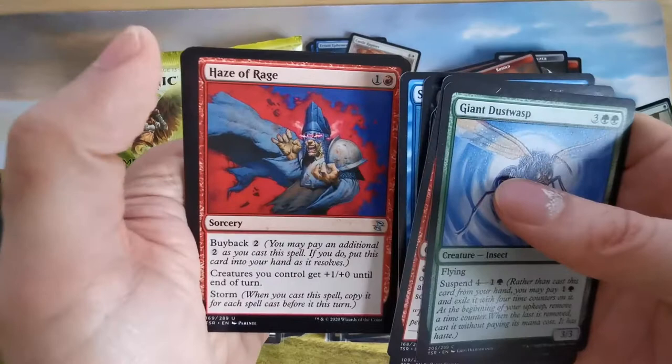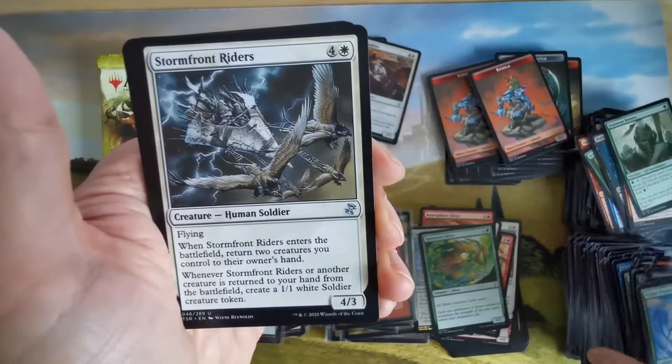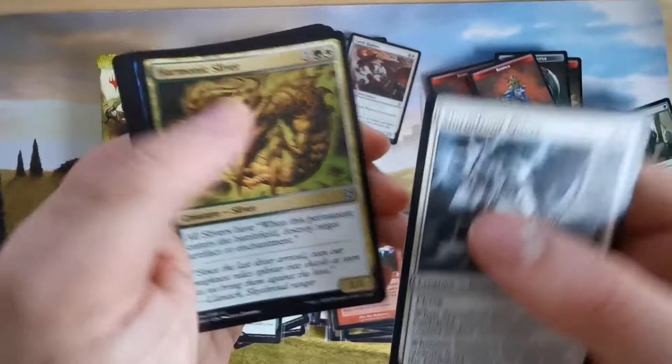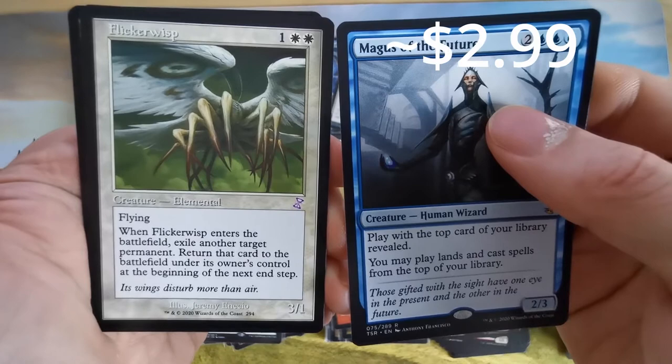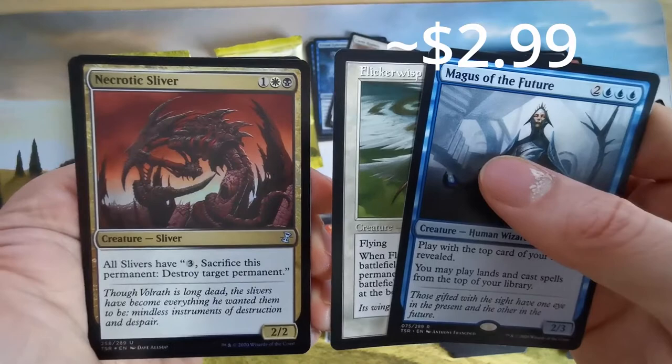Buyback cards are interesting. A soldier — all slivers have... Magus of the Future — I think we already pulled him. And we have Flickerwisp — flicker something on the battlefield, exile it, return at end of turn. And we have Necrotic Sliver in foil! Let's go!